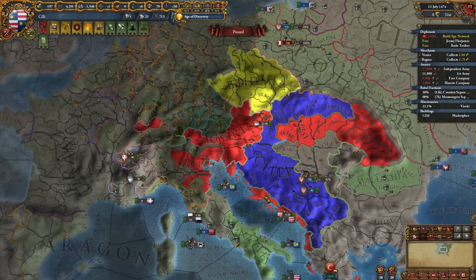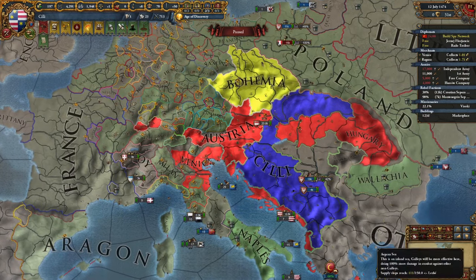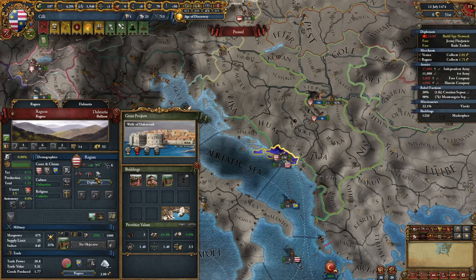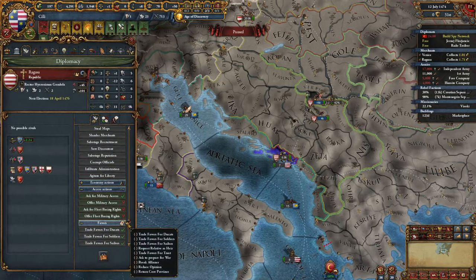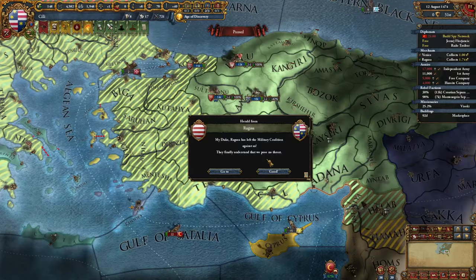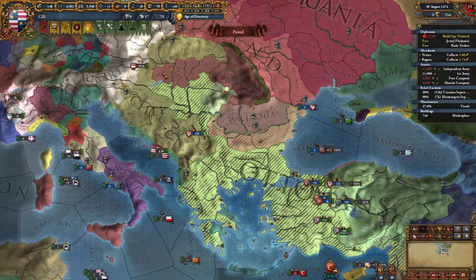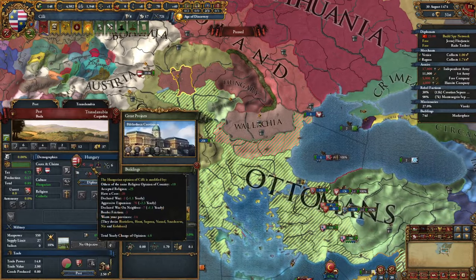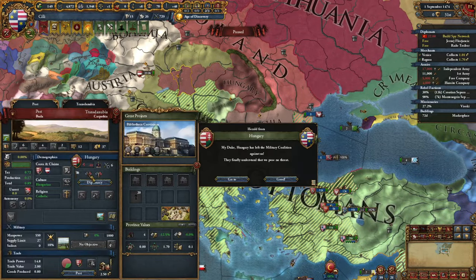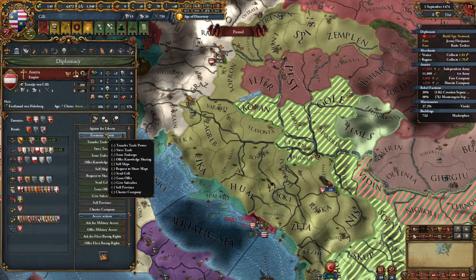How is our coalition doing? We basically only have Ragusa, Venice, Austria, and Hungary in it — not too bad at all. We can probably get rid of these guys. Let's just send them a gift of 50 ducats. They left and now everyone is leaving! This means we'll finally have a chance of attacking Hungary. But they're allied with Austria — I did not notice that. Maybe I can do two wars at once.